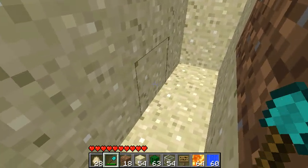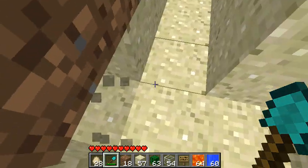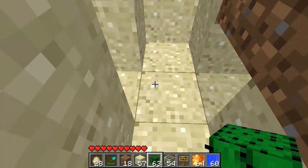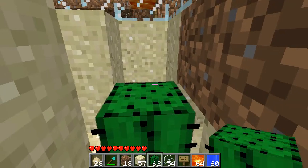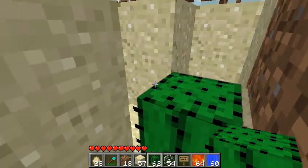Now a cactus needs open area on each side of it in order for it to be able to be planted. So you're going to want to clear out the sides, plant your cactus and make sure there's an open space on each side.